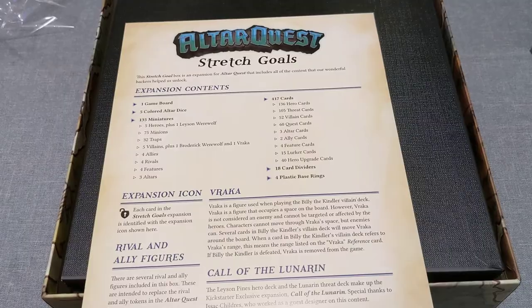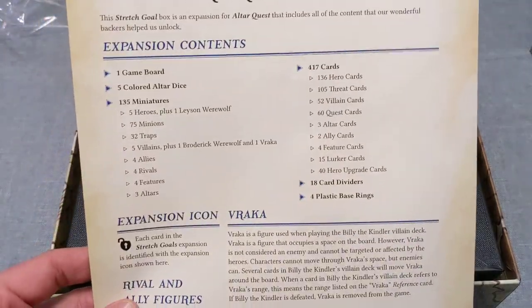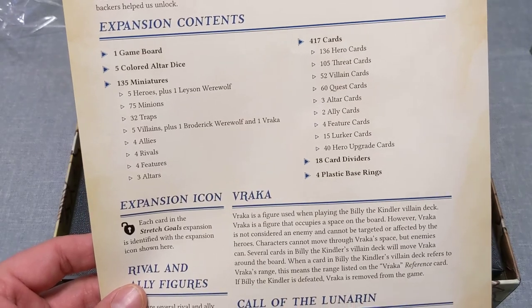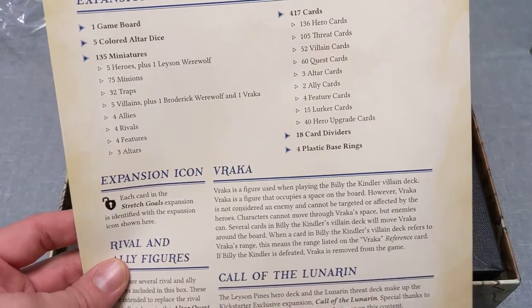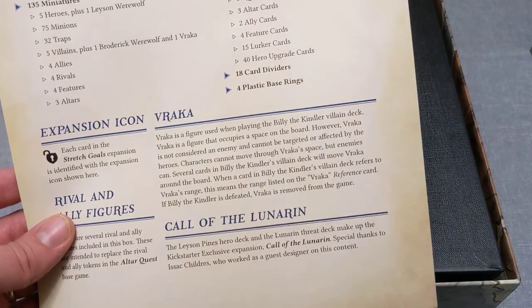Okay, first thing we have is a paper that shows what's in here: one game board, five colored ultra dice, 135 miniatures, 417 cards, 18 card dividers, and four plastic base rings.